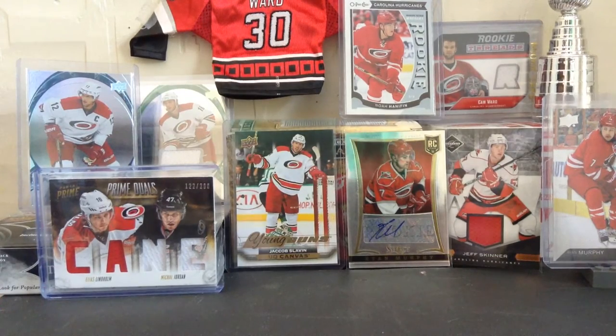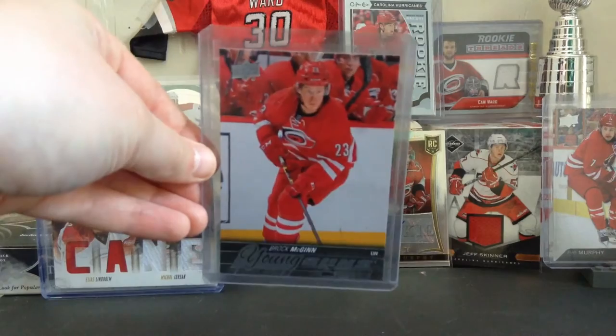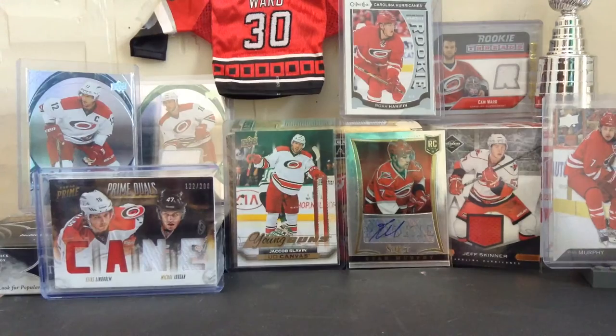The next card is the Brock McGinn Young Guns. Nothing super special about it — just a Young Guns card.